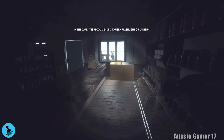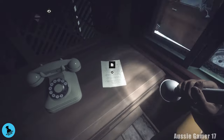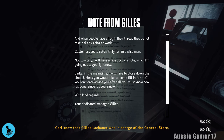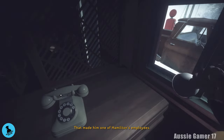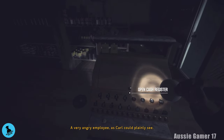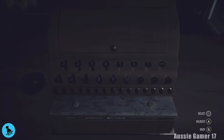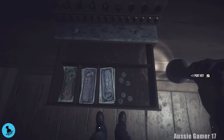Make sure we grab document number five on the counter over here — he was in charge of the general store, which made him one of Hamilton's employees. Then open the cash register: punch in any two numbers — I'm going to punch in 17 — and press Sale. Open up the cash register; we are no thief, we are just grabbing a key.